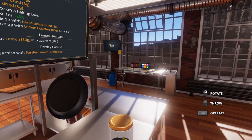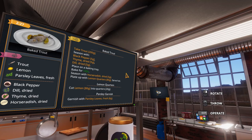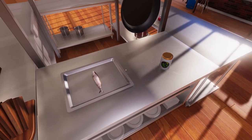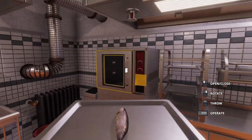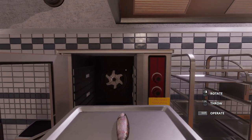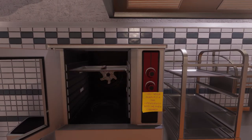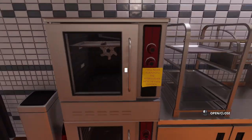Five grams of dill. All right, we got it — it's all seasoned. Now it needs to be placed in a baking tray, which we already have, and baked for 120 seconds. So let's grab our fish. Please tell me I can open up the oven while I'm carrying this thing. Yes, I can. Good. Let's plop this right in here. Stick that in the oven.